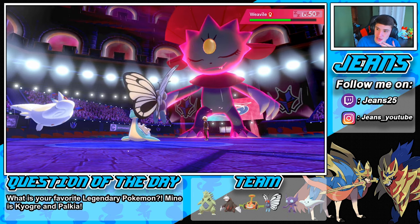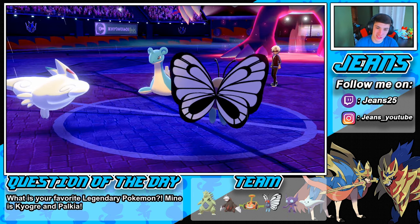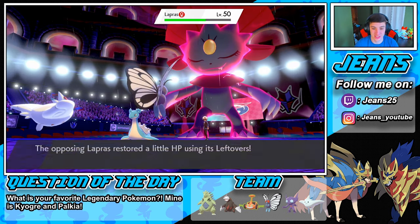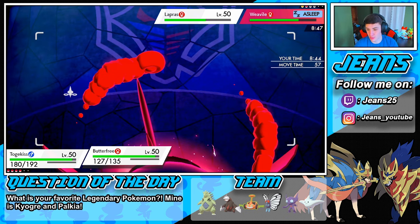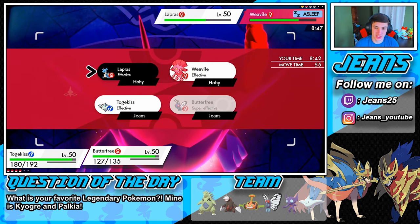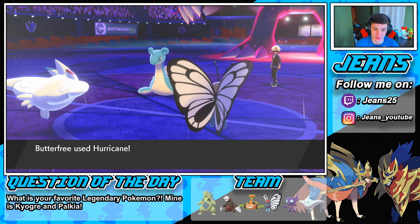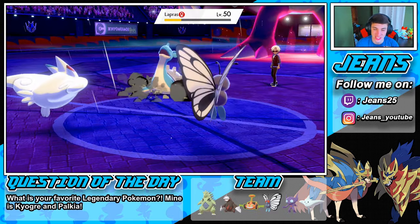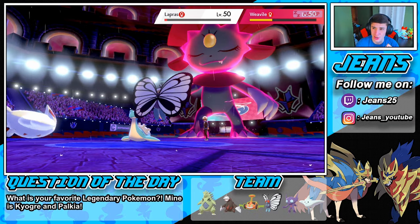He's gonna pop out with a Revive — that's fine, he's gonna heal both Pokemon but we're gonna start teeing off on that Lapras. We go for a Hurricane on Lapras and the Dazzling Gleam might outspeed, which is awesome. We're just wasting his Dynamax turns. Dazzling Gleam pops off and we go into a nice little Hurricane on that Lapras — maybe potentially get the confused effect.